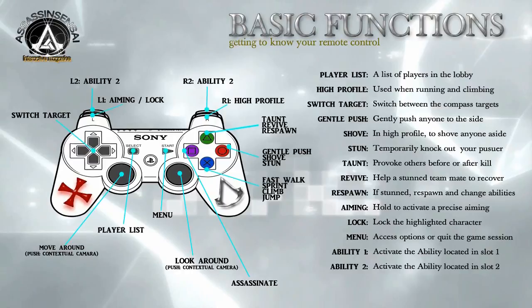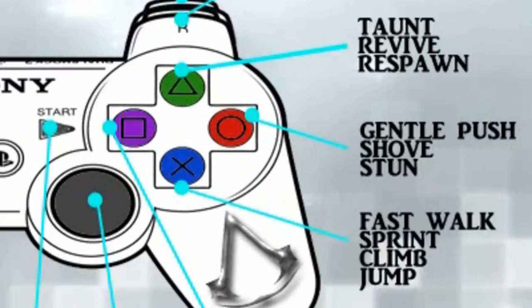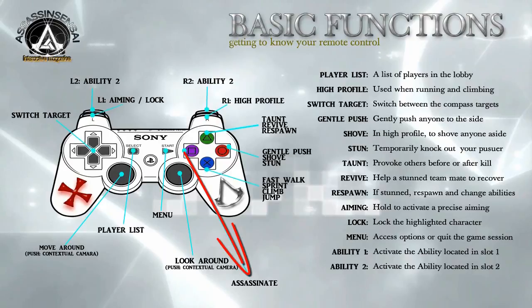The button pad is where Ubisoft plays a little with us, but bear with me and you will soon get used to every button available. The triangle button is used to taunt another player, to revive a stunned player on your team, and to respawn after being stunned or killed. The circle button is used to gently push anyone aside, to shove, and also to stun. The X button is to walk a bit faster, to sprint, to climb, and also to jump. Finally, the square button — and I am sure this is the button you will constantly use — is used to execute an assassination.